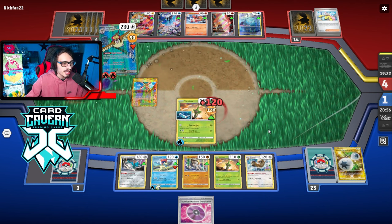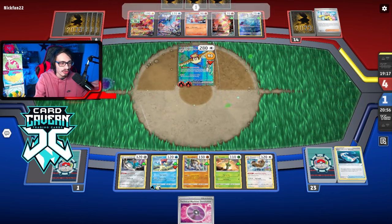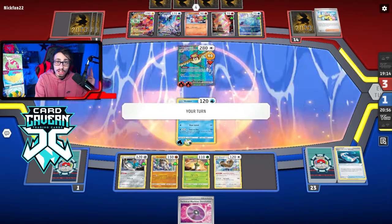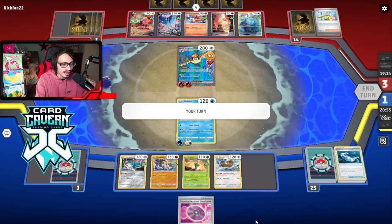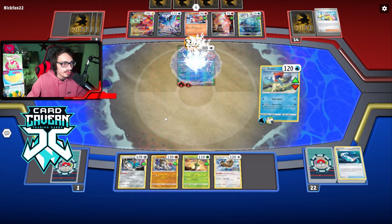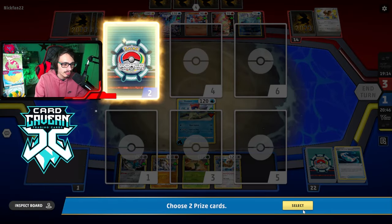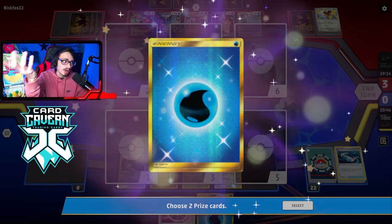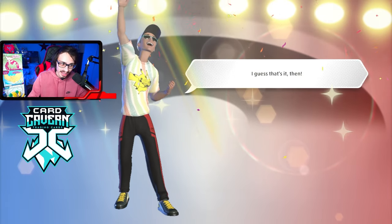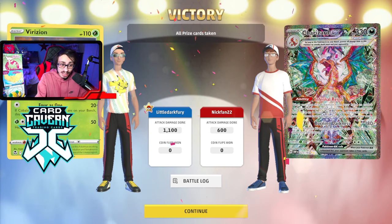They knock me out with Pidgeot, but it doesn't matter — we got the TM Devo and win the game with Keldeo taking the last prizes. That's the dub. As you can see, Charizard is not a bad matchup for this deck whatsoever. We used Keldeo to close it out instead of even needing TM Devolution in the end. There you have it — the Zard matchup done.